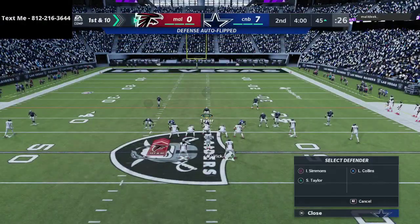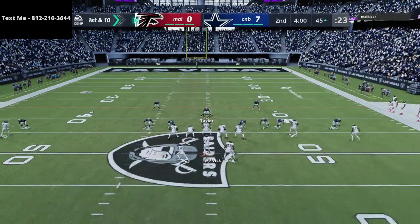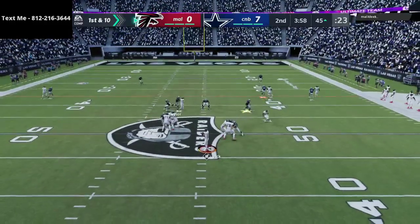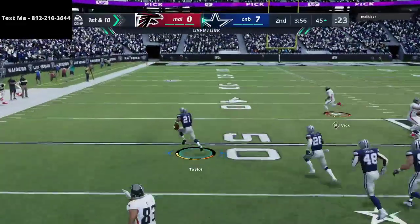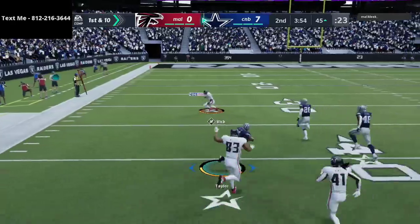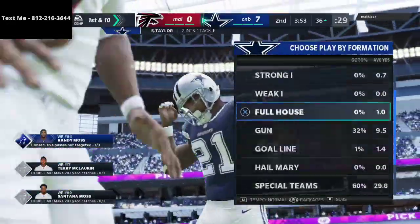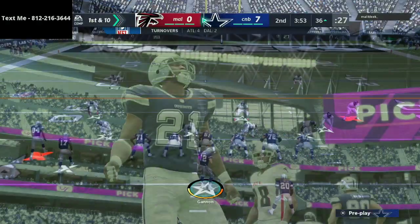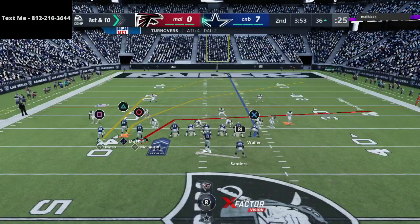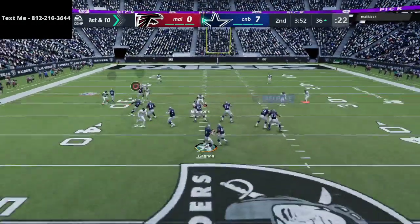We do a little cross man coverage and we get the user pick — taking it with Sean T to the crib! We'll try for a stop-and-go but my stick work was really bad there; I was trying to cut back to the right and didn't execute it well. Anyway, we've got the ball and we're up seven to nothing.